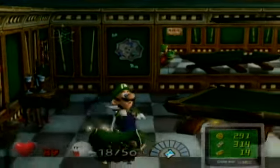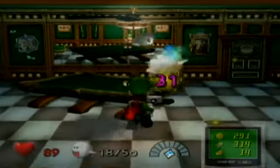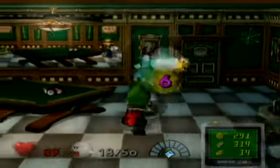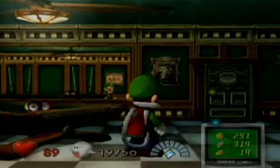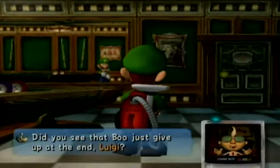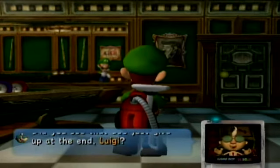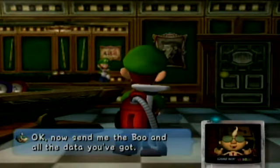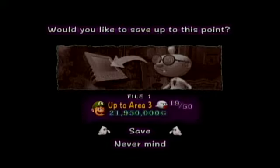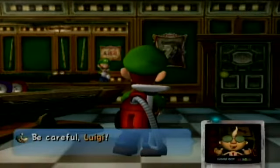We are first going to get ourselves a boo. A boo-hoo! At least that one makes sense — a boo-hoo makes sense. Did you see that boo just give up at the sight of Luigi? Your reputation is spreading. Now send me the boo and all the data you've got. That is our 19th boo — fan-frickin-tastic!